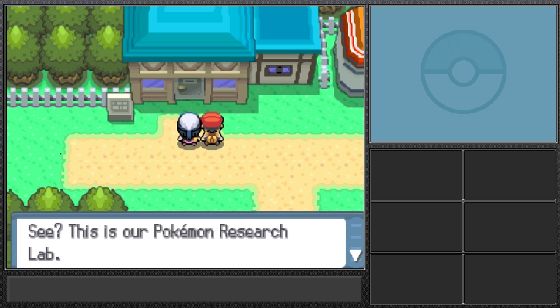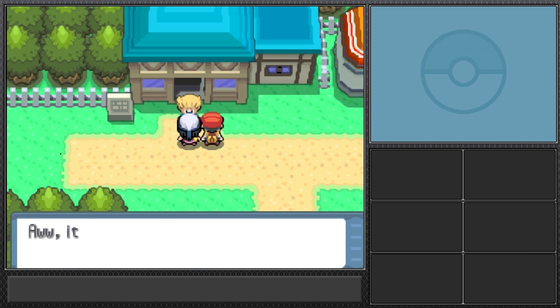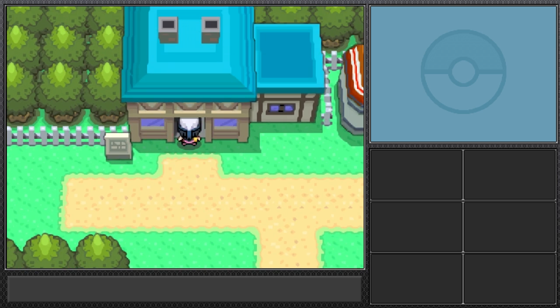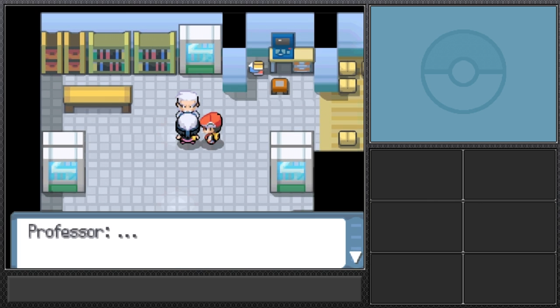We arrive at the Pokemon research lab. There's a quick scene with the rival 'Sparky' being rushed. Professor Rowan is waiting. As expected in Pokemon games, he'll probably give me a Pokedex and ask me to complete his mission. I'll be using flying type throughout the whole game.